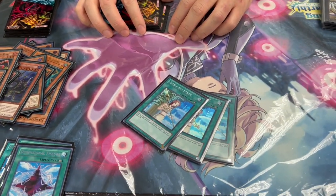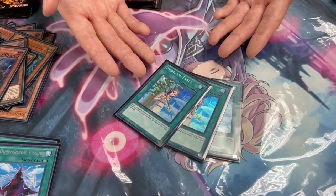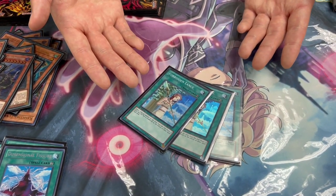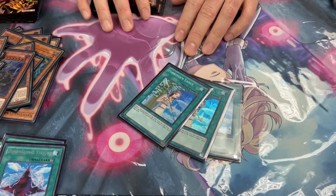Landsol is really popular in Kashtira decks to protect boss monsters, but here its job is just protecting Dina. So you're playing Dina, protect Dina, control, and then Grand Maju — and Landsol can protect Grand Maju as well if they try to remove it. It's protection for Dina, Grand Maju, and Vanity's Fiend. Many purposes.